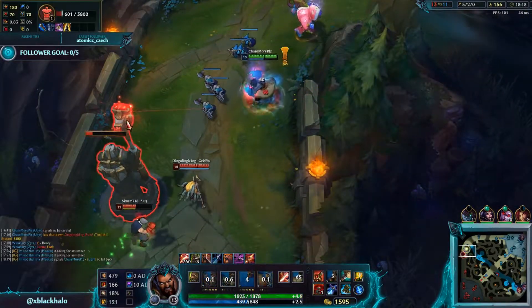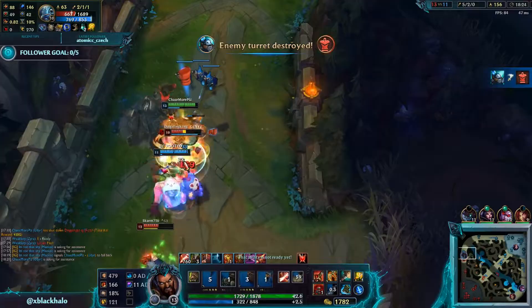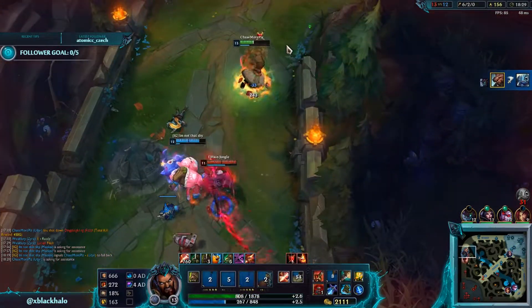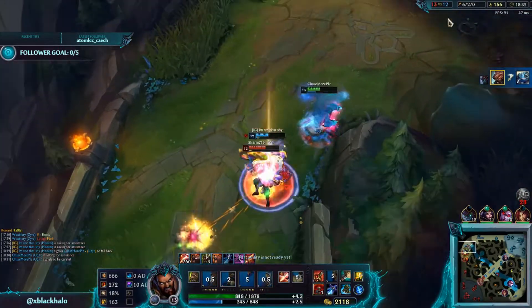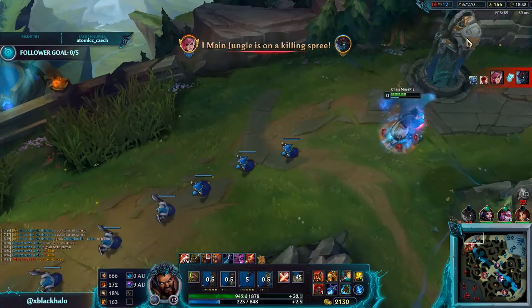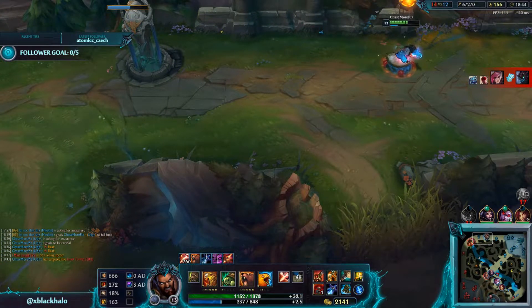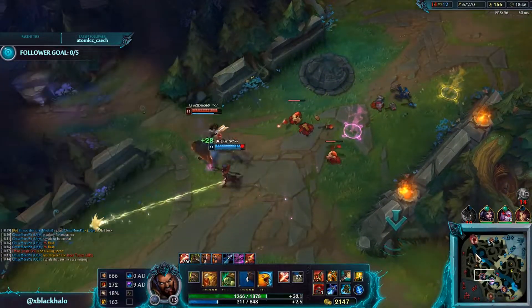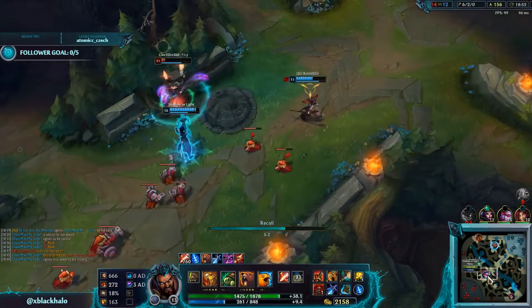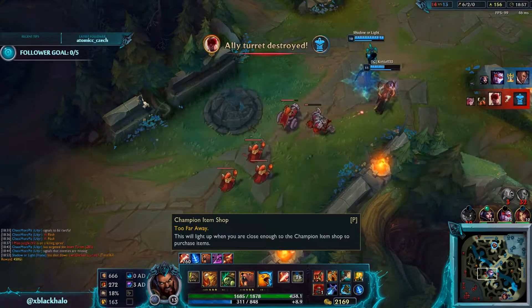I'm down to go in here because I know Fizz has no ult. He just used Playful again. Hit him on the back with Phoenix stance. If he could just get out that'd be good but I'm too low. She flashed. There are too many people here — push bot instead. They should have pushed bot because that's a free turret right there. They did get a kill though, which is still worth.